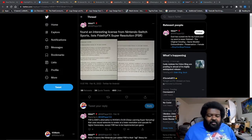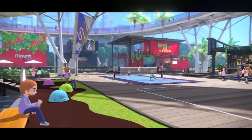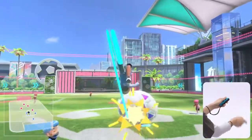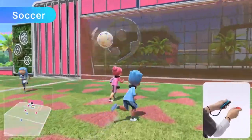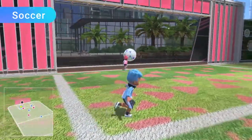Some people did some data mining — because whenever any part of a game is released it's going to get data mined, it doesn't matter if it's a beta, a demo, or a 10-minute trial. People data mined the Nintendo Switch Sports beta online test and found that the game is using FidelityFX Super Resolution.